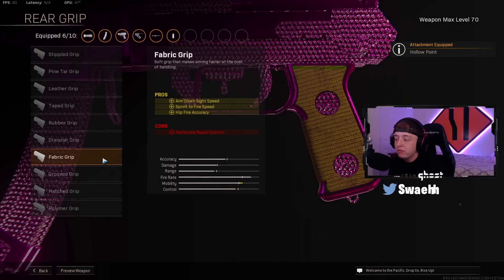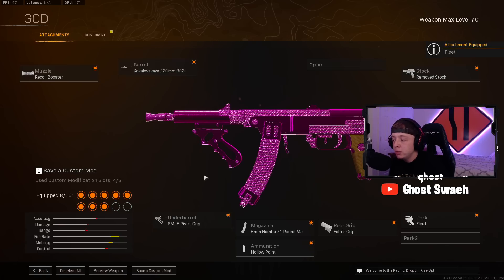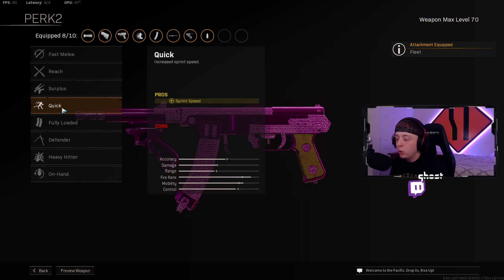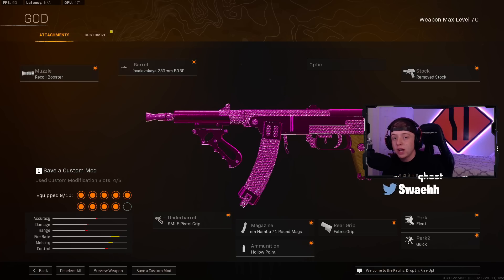For the Rear Grip, make sure you guys throw on Fabric for the Sprint to Fire, ADS Speed, and Hipfire Accuracy. Perk 1 is going to be Fleet for the Weapon Swap Quickness and Movement Speed. Perk 2 is going to be Quick for the extra Sprint Speed. That's going to be the best Hipfire PPSH build.